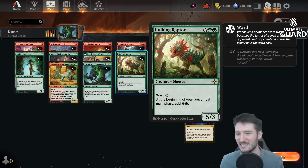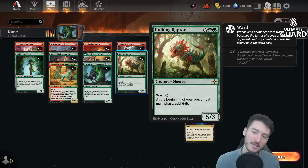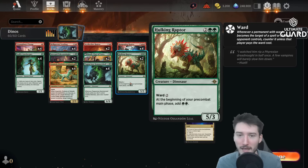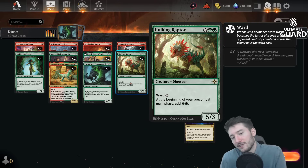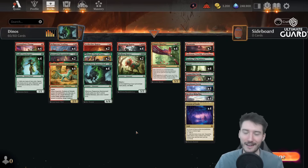The Rampaging Raptor is sort of in competition with the Hulking Raptor. I feel like the Rampaging Raptor is just stronger — a four-four with trample and haste that really gets the job done is more powerful than this five-three with ward that makes mana on the next turn. The ward two is good, and the extra mana can help get out more stuff, but the three toughness is a concern against cards like Graveyard Trespasser or Lord Skitter.